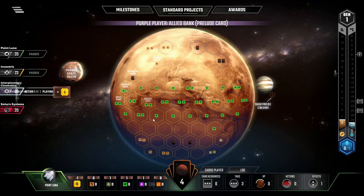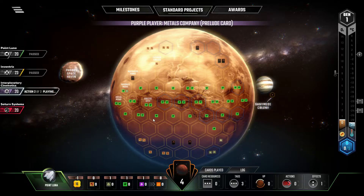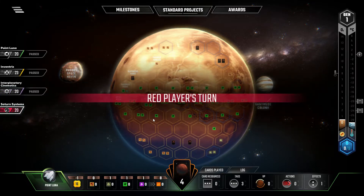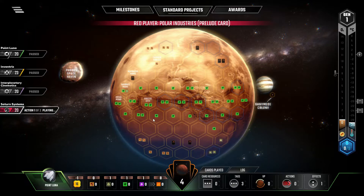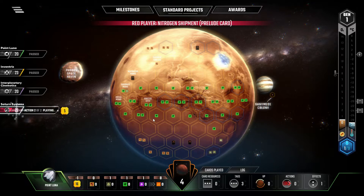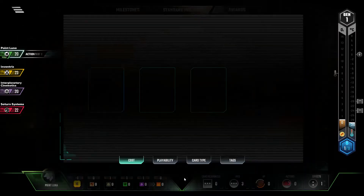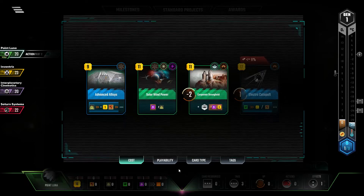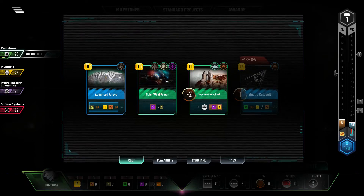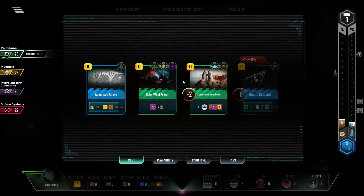Alright, Allied Bank — they're getting the cash monies. And Metals Company. Interesting. I should have gone with the spaceport one, the one that lets me — Nitrogen Shipment. Excellent. At least Saturn didn't get anything crazy. So we got a free card too — Solar Wind Power. Actually, that's really good to get. Not necessarily for this one, but this can give us the juice we need for the Electro Catapult going forward. We want to start with the Corporate Stronghold. Certainly.